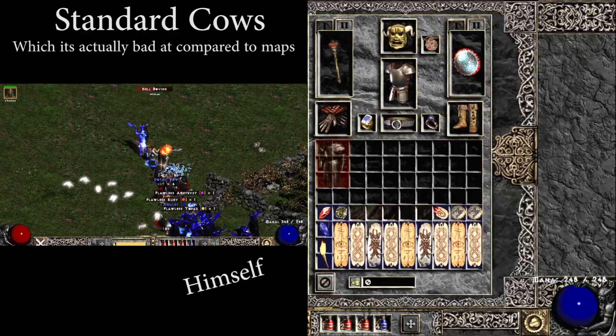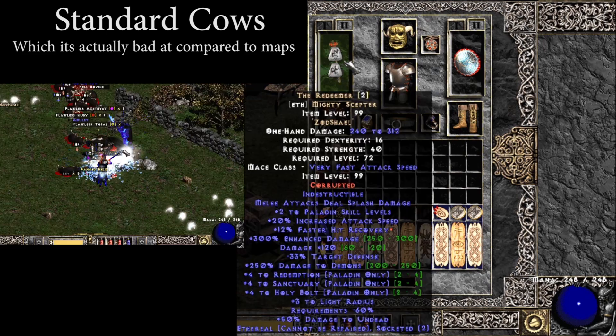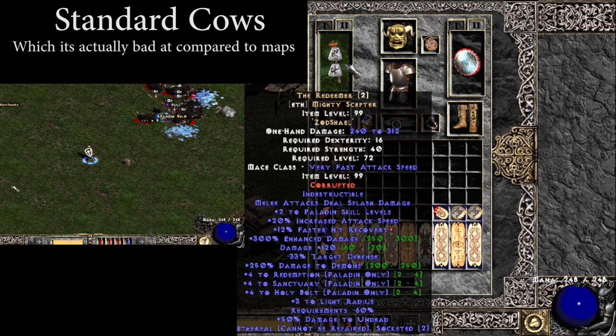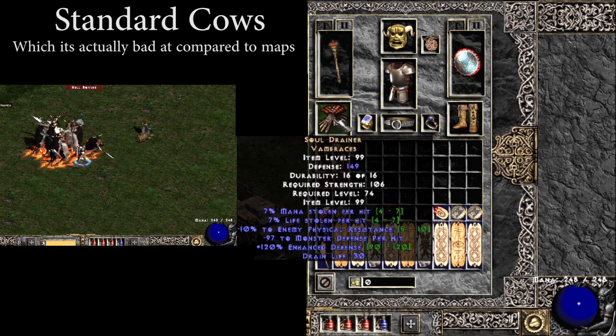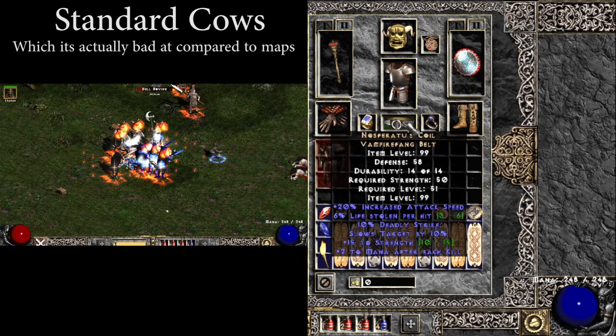Getting to the gear on God himself, I was messing around with a non-Eth Redeemer at first, and even that was absolutely destroying, but we have an Eth version here with a Zod and a Shale shoved in it. For the gloves, we're using Drainers instead of Drax because the Manasteel is a huge help on this build. For the belt, we're using Nosferatus for the Steel and Attack Speed.